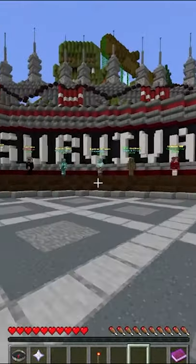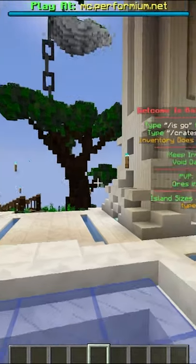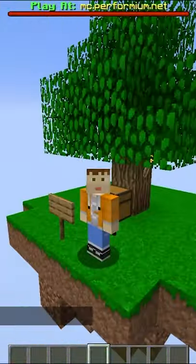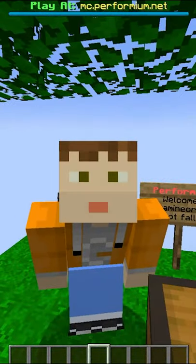Walk over to the Survival NPCs and select the OP Sky's server by punching him in the face. You should automatically get placed on your island, but if you don't, type slash is and boom, you're on your brand new OP Skyblock island. And I know what you're thinking — wow, this looks just like regular Skyblock. That's because it is, except there's an OP twist to it.